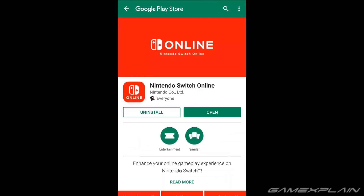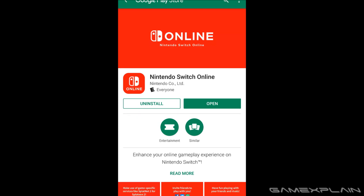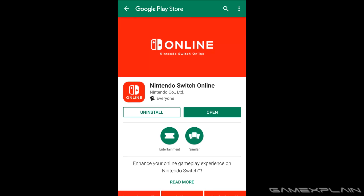Hey guys, Andre here with a quick update about the Nintendo Switch Online App, because it's now finally available for download on both iOS and Android via either iTunes or the Android Play Store. So you can actually grab it right now, and there are links to it in the description below.